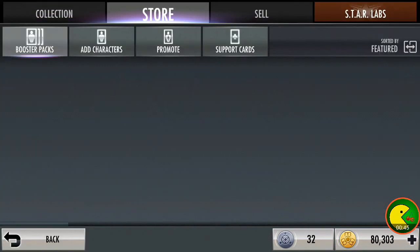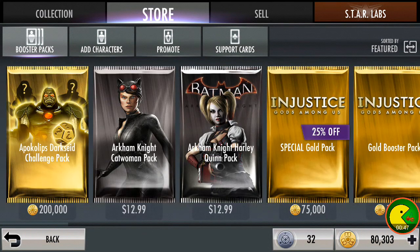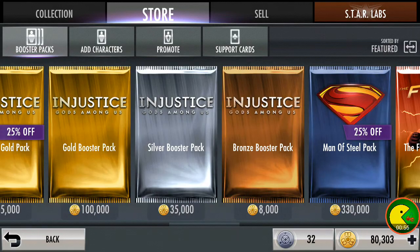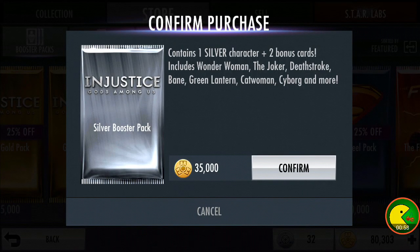So I backed out. Anyway, we're going to go to the store and we're going to buy some — we're going to buy... Arkham Knight Harley Quinn pack? Cool. Arkham Knight Catwoman pack? Even cooler. No, we're going to buy two silver booster packs today.